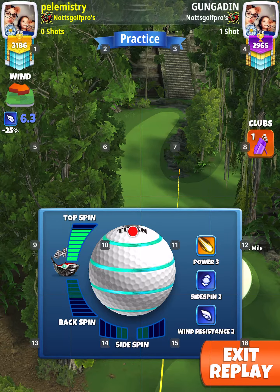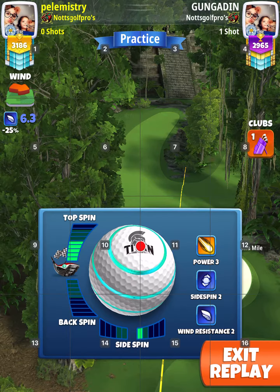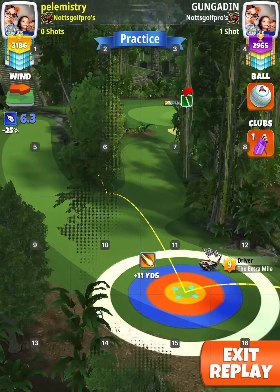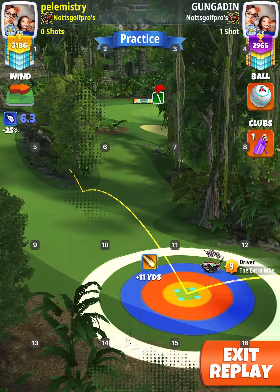Then basically swap the ball to Kingmaker or any power three ball, even a Titan like here. Add five topspin, one right, and adjust 10% max, and max right curl when you're taking your shot.